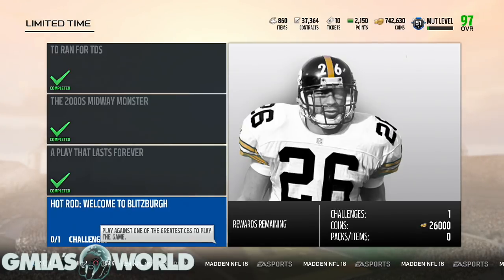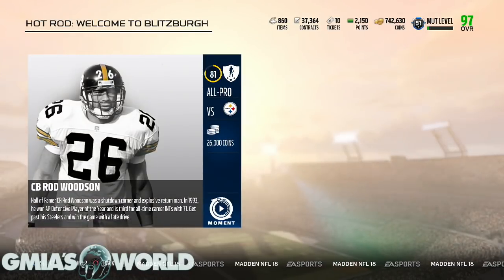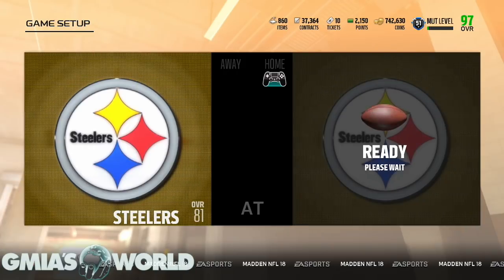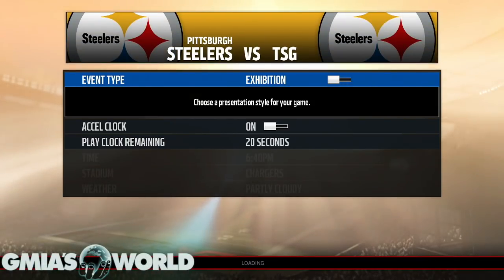So in this challenge, it shows you on the bottom. You're going to play against one of the greatest cornerbacks to play the game. You just obviously go into it. It's on All Pro. Some of the other ones I think were lower levels. It seems to be going up as it continues. So just so you're aware, at this point in the year you should be able to beat the computer regardless of what level they're on.